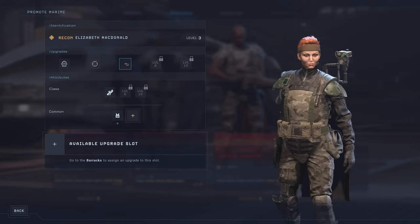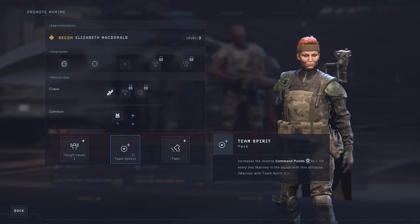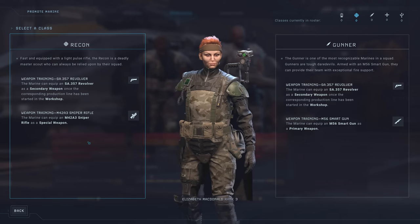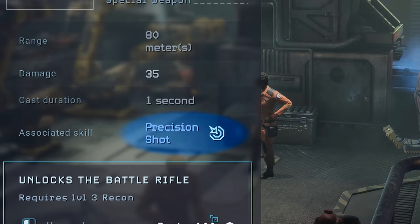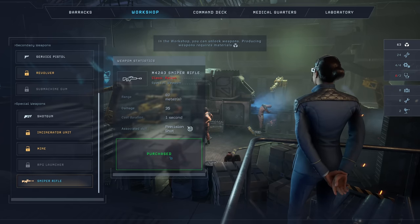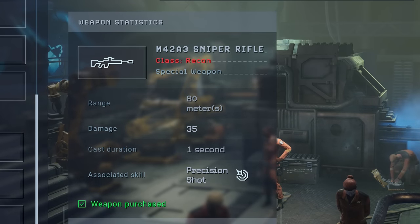You are unable to remove a trauma from your marines until you unlock the psychiatric care unit in the medical quarters, so avoid traumas and death at all costs. Try to get a marine to level 3 as soon as possible, because once your marines reach level 3 by gaining XP throughout missions, there are two random classes out of the available five to choose from to promote your recruits. Your marines will gain unique abilities corresponding to the chosen class, as well as carry specific weapons. The Recon class is an excellent choice, allowing your marine to equip a sniper rifle and perform the precision shot skill.